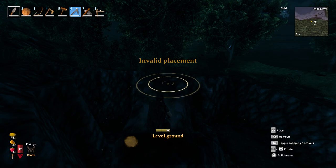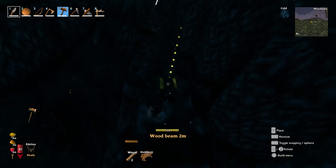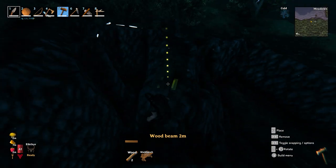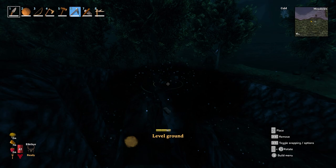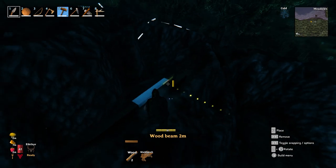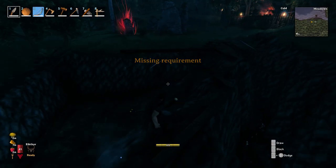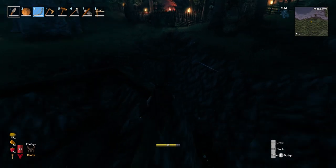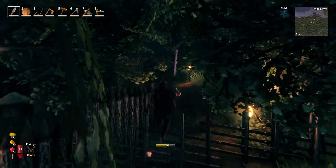There we go. Maybe — a little high. Sure is dark out here. So that's a start. Is that even? Yeah, that's a start. I need more wood — I got a bridge. Off to a good start. It's dark; let's go take a nap.